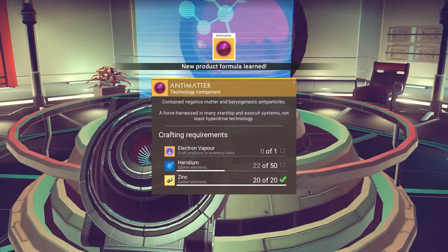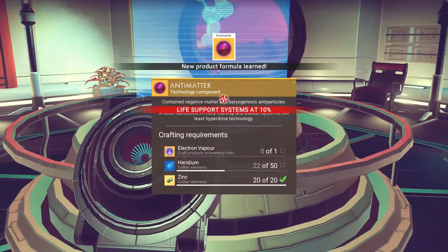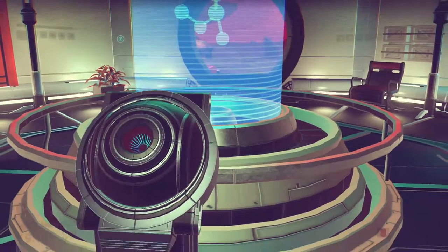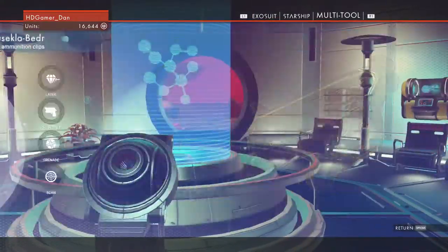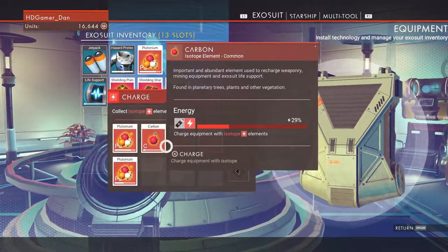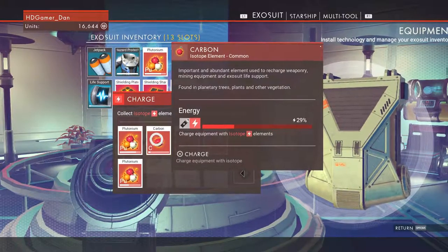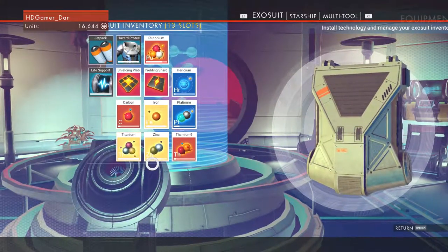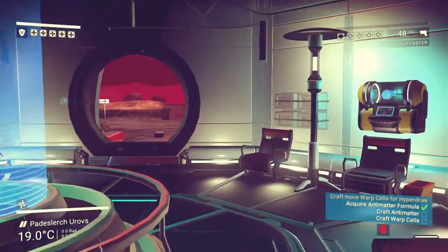So we need electron vapour, heridium, and zinc. Oh, life support's at 10%. Okay, quick, let's go to the exosuit. We've got a lot of plutonium - let's use that. Excellent, so craft antimatter and craft warp cells. Let's see what this is.